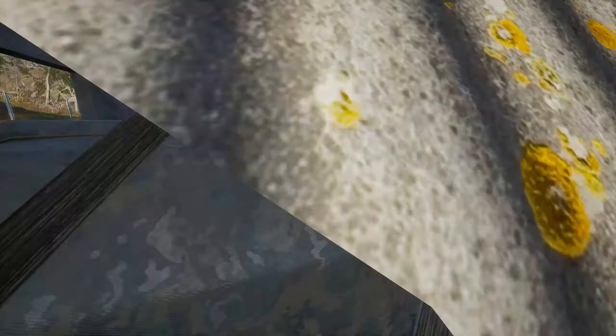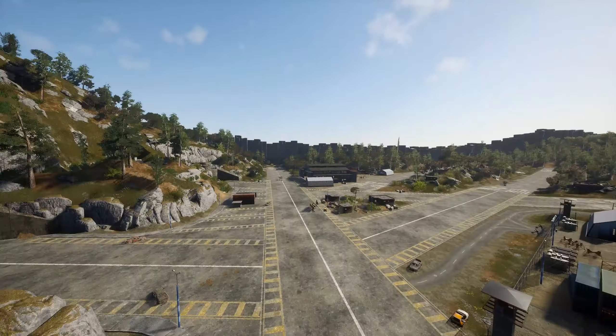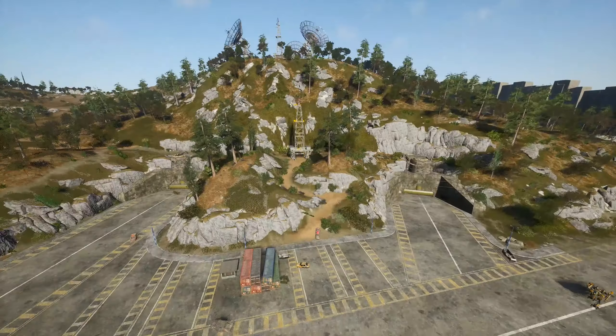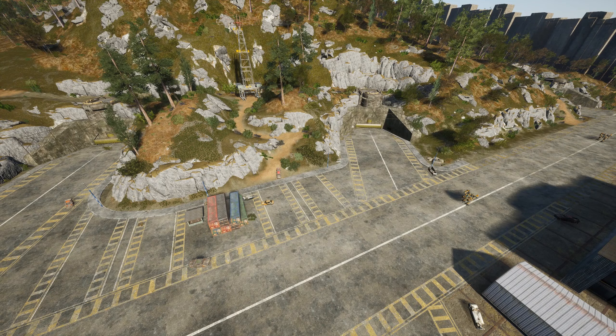So these are the hangars — lots of nice loot in here. The military airfield, in my opinion, is definitely the most dangerous place to be, but it's got the most amount of loot. There are towns everywhere, but we're just going to focus on the points of interest.